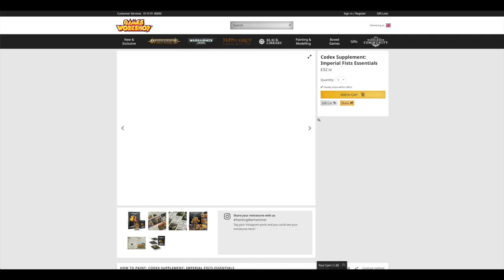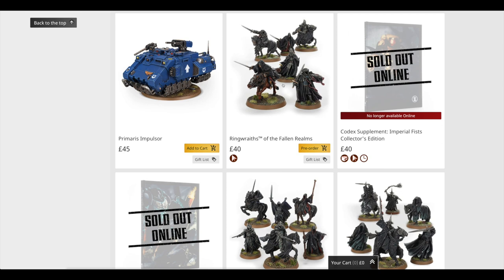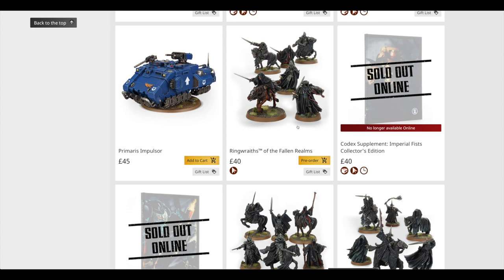The Bone Reapers limited edition book is 50 pounds, and the Moor Tribes is 50 pounds. The Impulsor was up last week. I think the Ringwraiths are up this week — I think these are new but they're 40 pounds for six, which is quite pricey. More Ringwraiths — all 40 pounds for those sets.